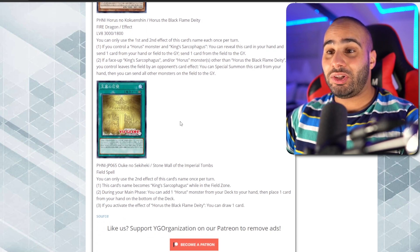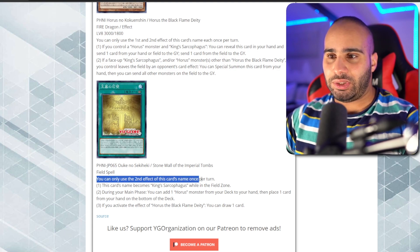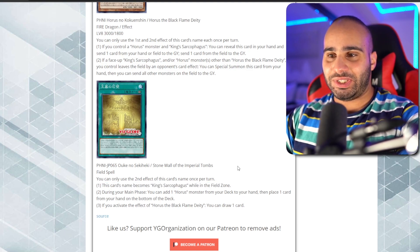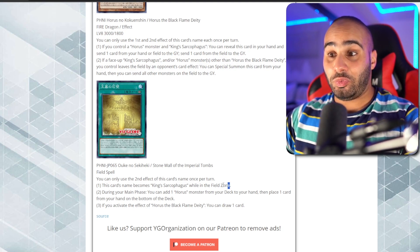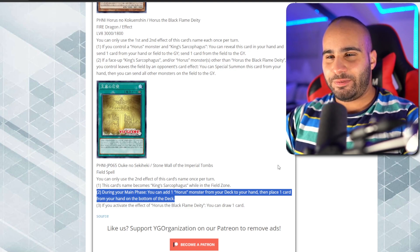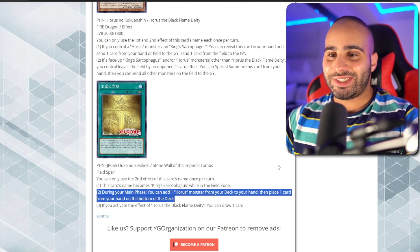The next card is Stonewall of the Imperial Tombs, a field spell — so we never know, Terraforming. You can only use the second effect once per turn. This card's name becomes King Sarcophagus while in the field zone. This is already good enough because it means you now have more ways to revive back all of your Horus monsters. During your main phase, you can add one Horus monster from your deck to your hand, then place one card from your hand on the bottom of the deck. You could play the DDD engine in this deck, and if you draw the Vice Requiem worst case scenario, you just always put it back — which is kind of nice.